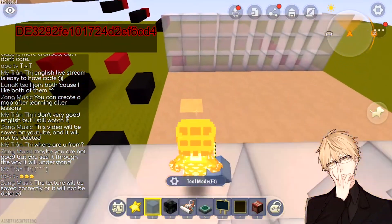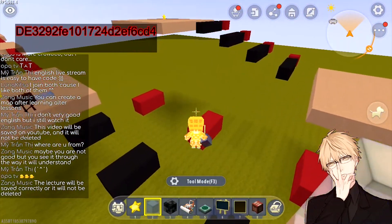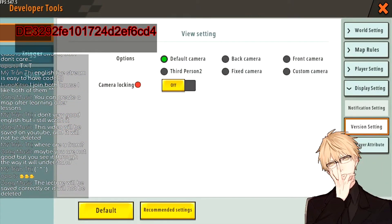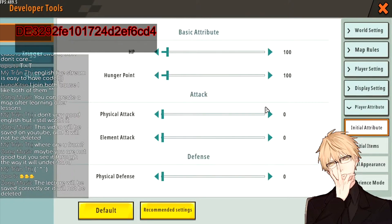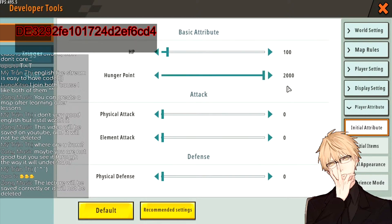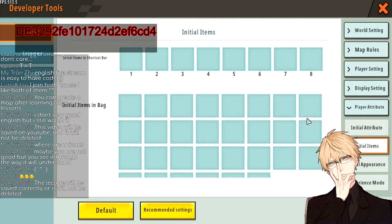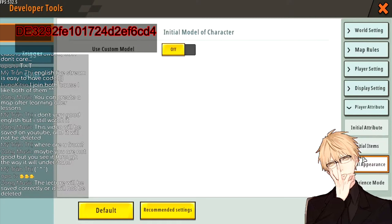Having a choice of which view to use is always a very good experience, so keep Camera Locking off. For Player Attribute — like I said you can raise the hunger point to prevent players from getting hungry and losing heartbeat quickly. Initial Items just like in the team setting — you can put items in here and the player will get them when the game starts. Initial Appearance is the same as the team setting. Experience Mode — no, you won't need this for Paco maps.